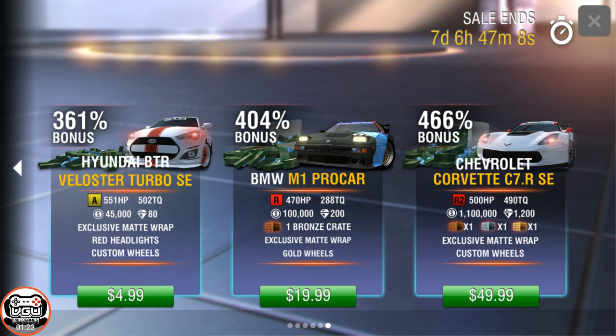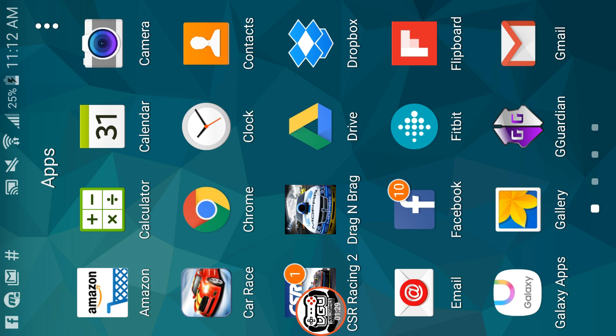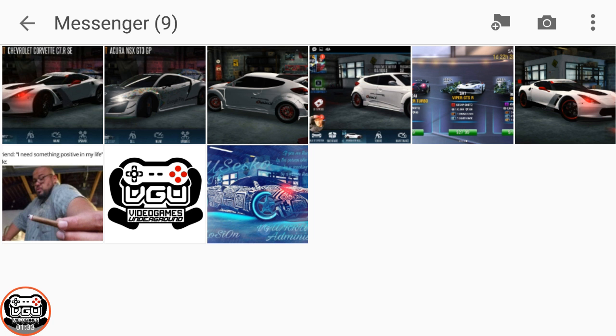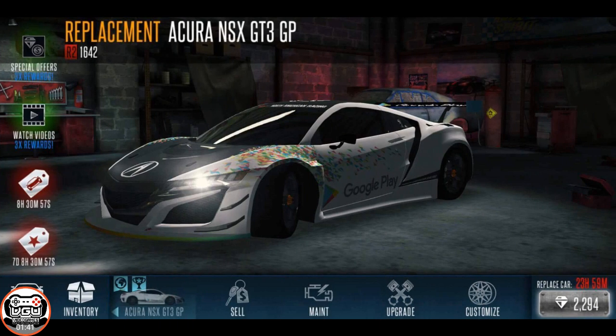One other thing — I don't know if y'all know about this or not, but the cars that are in there actually have a buyback right now. So here's the Corvette at $2,392. There's the Acura NSX GT3 GTP, which actually costs less than the other one.